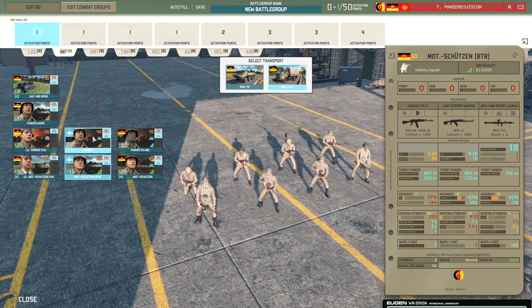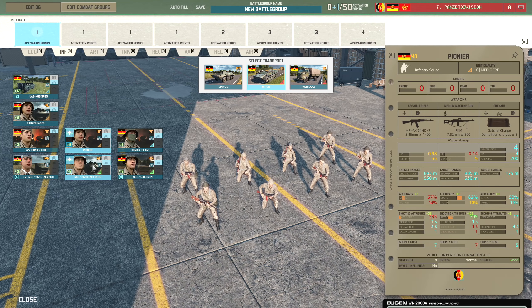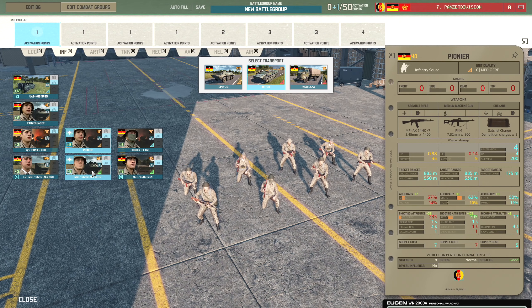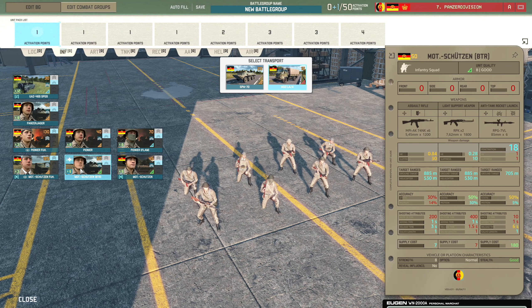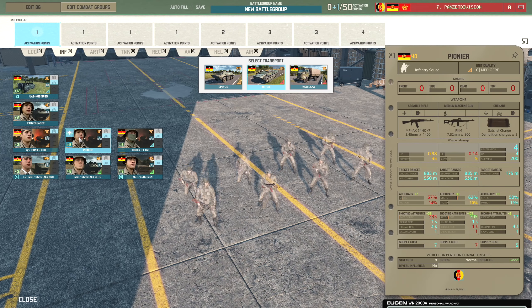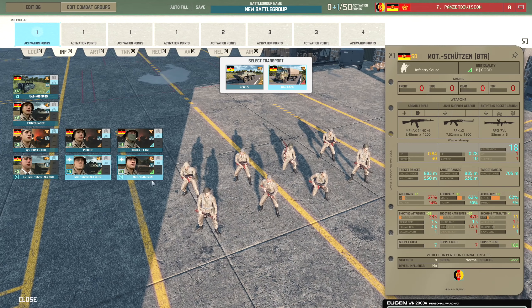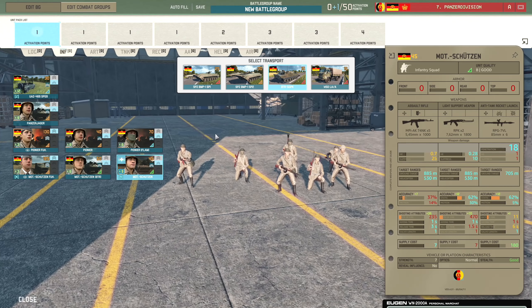Overall damage it's going to be about the same - actually the Pioneer is only about 0.02 less. But the Pioneer gets a satchel, so at close range Pioneers are obviously going to be way better. The Modschutzung BTR are pretty nice though. They also get different transports - for the Modschutzung Führer you can use the BMP-1 SP-1, BMP-1 SP-2, BTR-50PK, and W-50 LAA. Same goes for the standard infantry squad at 45 points.